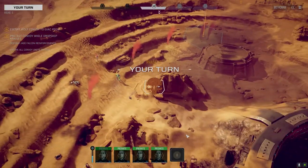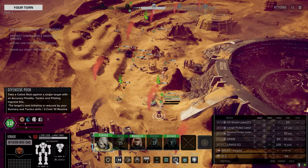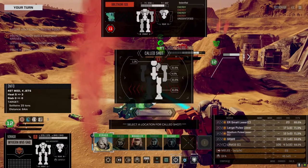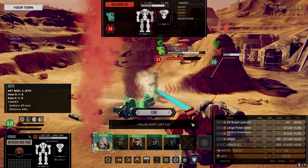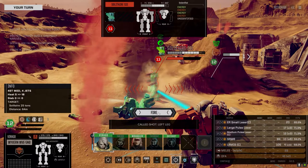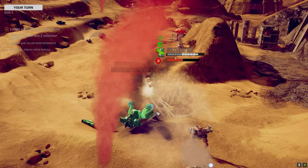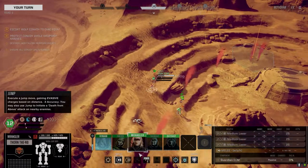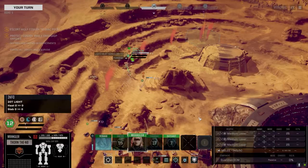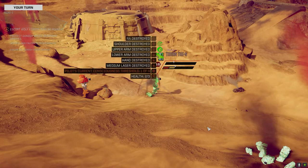Here we go. Good chance for the pilot eject. Pretty good leg armor though. If we don't move, I don't think he's going to shoot next turn because he's so hot. So let's not move - just go after this leg. He's unstable - very unstable. Nothing in the right torso but that's fine. Let's get up here - full speed sounds good.